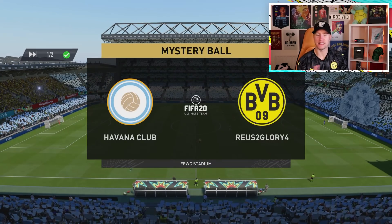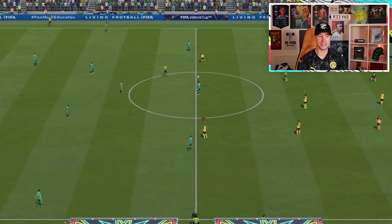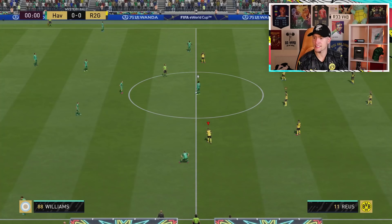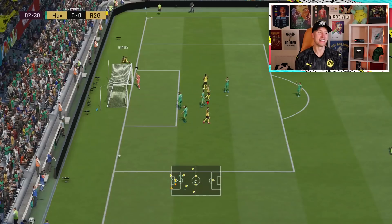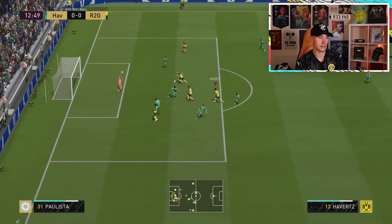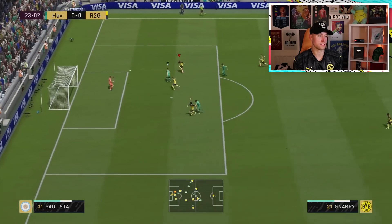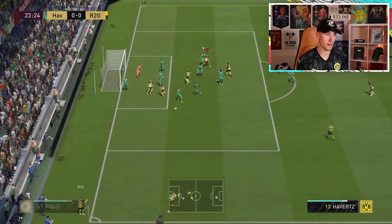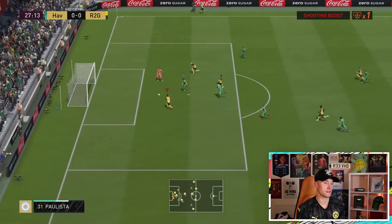Here we go into one of my favorite things on FIFA 20 - mystery ball. I can just sit back, relax, have a bit of a laugh. Hopefully this guy doesn't take it too seriously. All I need to do is score 6 goals. He's not pressing either - just a good sport. Matuidi was so quick - he actually got on the end of that. Save by Oblak! Save by Chesney as well! This Oblak is crazy good.